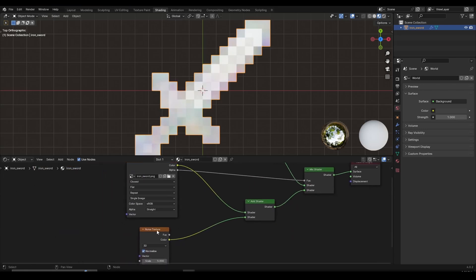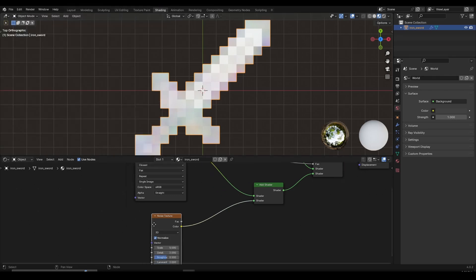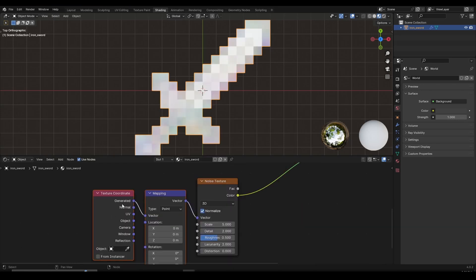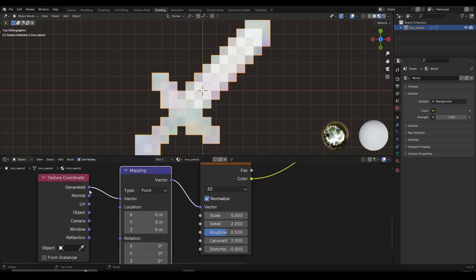Now we're going to need the Node Wrangler add-on. If you don't have it enabled, it comes pre-installed with Blender — go to Edit > Preferences > Add-ons, search for Node Wrangler, and make sure it's enabled. Once enabled, left-click to select the noise texture and press Ctrl+T to create two new nodes: the Texture Coordinate and the Mapping node. Instead of using 'Generate', I like to use 'Object' — it doesn't make too much difference but it looks nicer. Left-click Object and connect it to the Vector input.